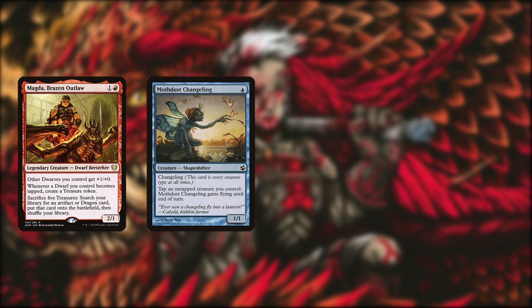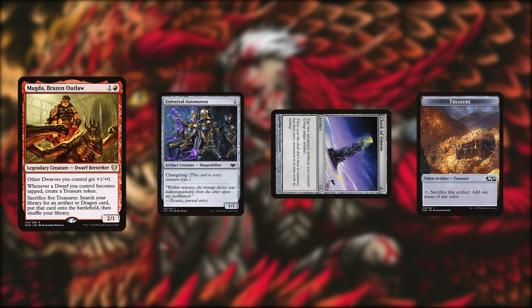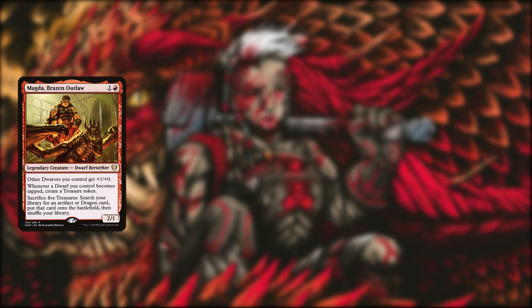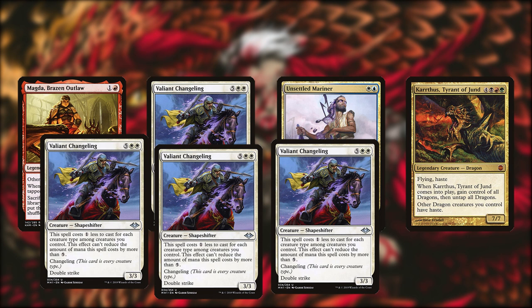With Magda and Moth Dust in play, there are a number of lines available. With an untapped Universal Automaton, you can fetch Clock of Omens and generate infinite treasures. First, tap Automaton and Clock to untap Automaton, which creates an untapped treasure. Then tap the treasure and Automaton to untap Automaton again and repeat infinitely. This creates infinite treasures but not infinite mana since you need to tap the treasures. However, you can still sacrifice the treasures to Magda to fetch every changeling and artifact you could want out of your deck. After putting all your changelings into play, fetch Karthus, Tyrant of Jund, which will untap all your creatures and give them haste — easily enough for lethal damage.